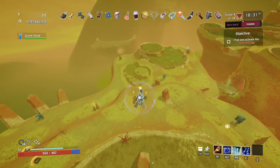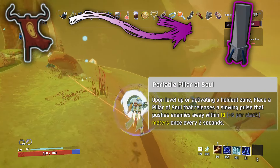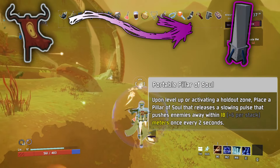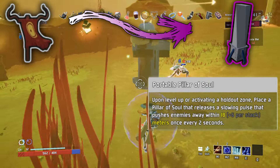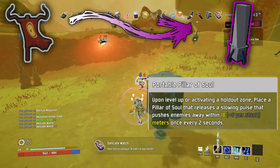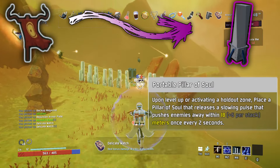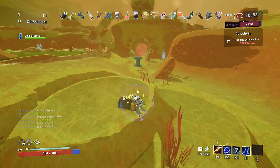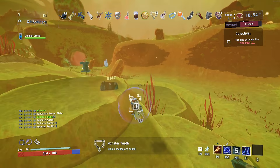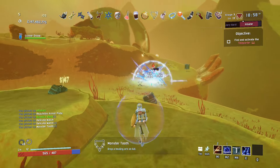Last but not least, we have the war banner. Portable Pillar of Soul. Upon level up or activating a holdout zone, place a pillar of soul that releases a slowing pulse that pushes enemies away within 18 plus 6 per stack meters once every 2 seconds. I like the idea of basically having one of the pillars from the commencement to work with you. This item would be really funny because after enough of it, enemies would just be thrown off the map. Maybe a little overpowered, but I love it nonetheless.